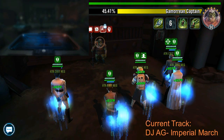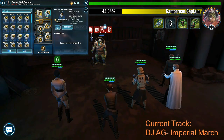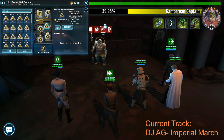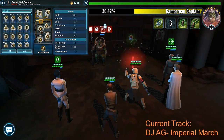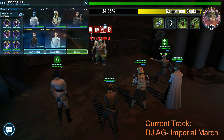Next up we have Grand Moff Tarkin, and this is where the speed mods start to really kick in. You can see I've got him at 225 speed — I'm basically throwing in as much speed as I can on him, giving him some offense and some potency as well, because the more potency he has, the more bonus offense he gets on his big AOE terminal reduction move.